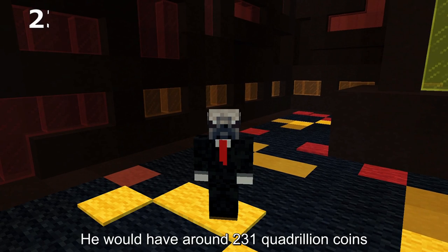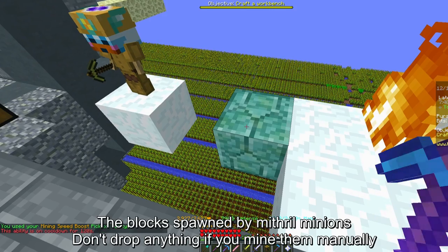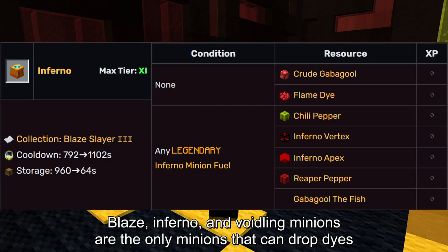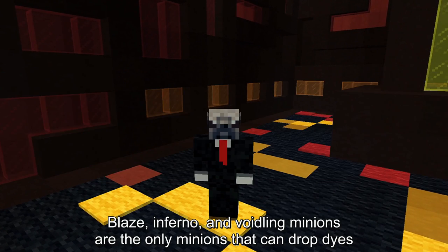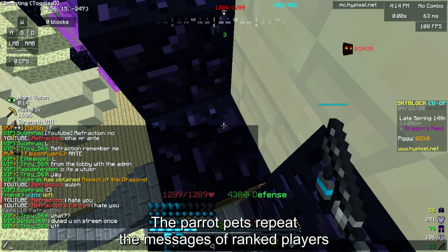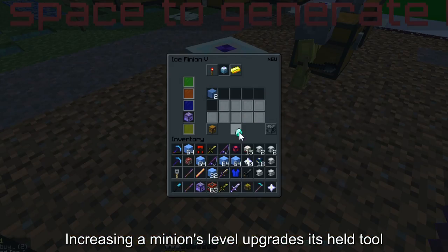The blocks spawned by Mithril minions don't drop anything if you mine them manually. Blaze, Inferno, and Voidling minions are the only minions that can drop dyes. Parrot pets repeat the messages of ranked players. Increasing a minion's level upgrades its health pool.